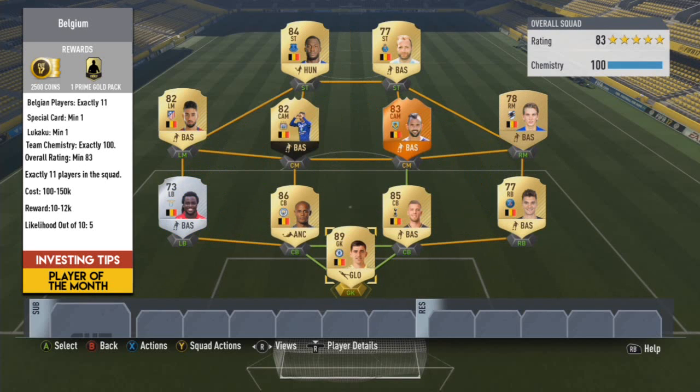So a Belgian route involving the Lukaku brothers. I'm going to assume if they were to do this route you would only need one of the brothers. At the current moment Jordan is around 5k to 6k and Romelu is around 10k to 15k, so everyone would opt for Jordan. The route would be like an 83-rated squad; you would need one special card, whether an inform or a man of the match card. I've got Deploit up front and Courtois in goal — there are plenty of ways to flex this and it would be quite easy to build.